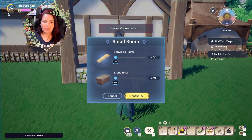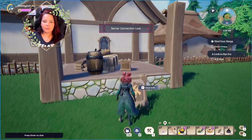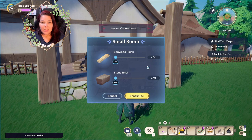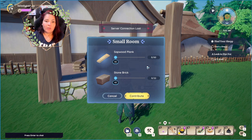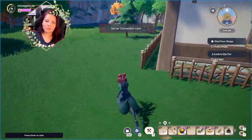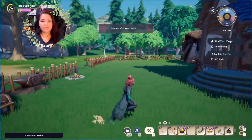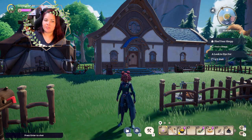This is the room that's being built. When you click F on the sign in front of the building, that is how you contribute your items. This room requires 60 sapwood planks and 22 stone bricks to build. I actually have all those materials. Sorry about the server disconnection — that's just closed beta things.